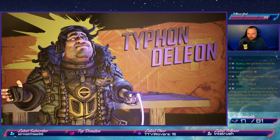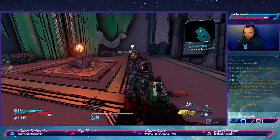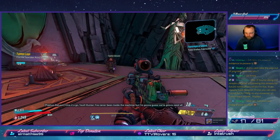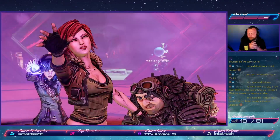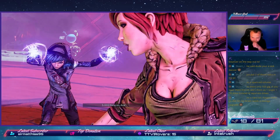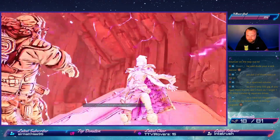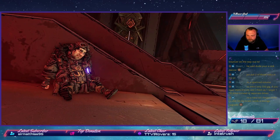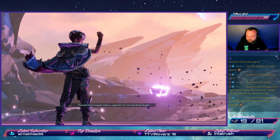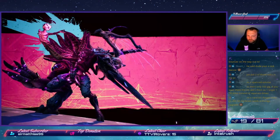We meet Typhon, the first vault hunter, who helps us find the last of the vaults by placing three vault keys. Looting this vault unlocks another achievement. In a big plot twist, Typhon is revealed to be the father of the Calypso twins. After defeating waves of enemies, we place all four vault keys and Tannis tries to stop the Great Vault from opening — only for Tyreen to attack and kill Typhon. The story is almost at its end, with one last mission: the final fight against Tyreen, who has merged with the Destroyer.